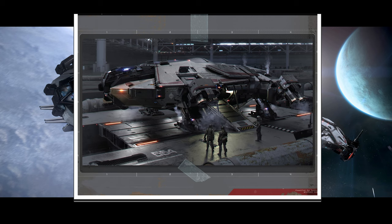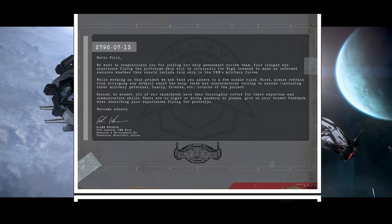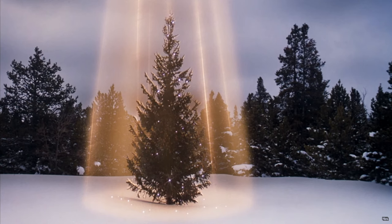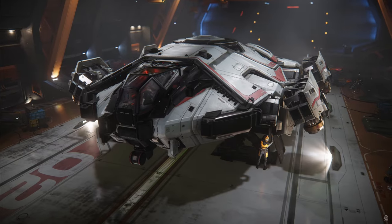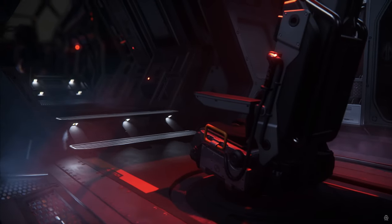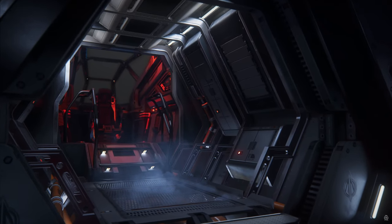For amenities, the Terrapin has a retractable cockpit shield similar to the Carrack, which also adds to its ability to hide its heat signature. When it has to retract to vent heat buildup, it lights up like a Christmas tree for a second, but then goes back to being hard to detect. It also has a bathroom and a bed. Just make sure you bring non-perishable food because it doesn't have a food processor or refrigerator, although it does have a microwave. It has armor and weapon storage, and comes with a dedicated scanning station.